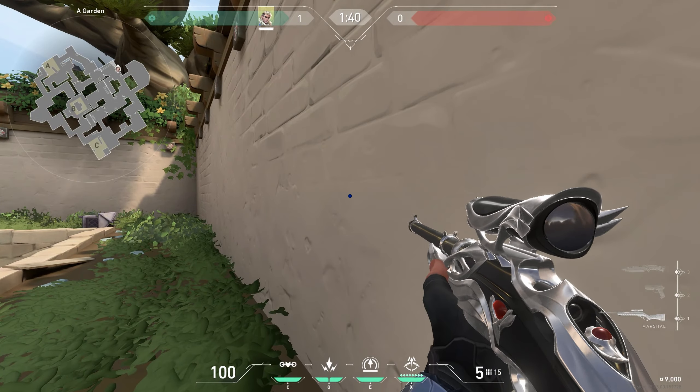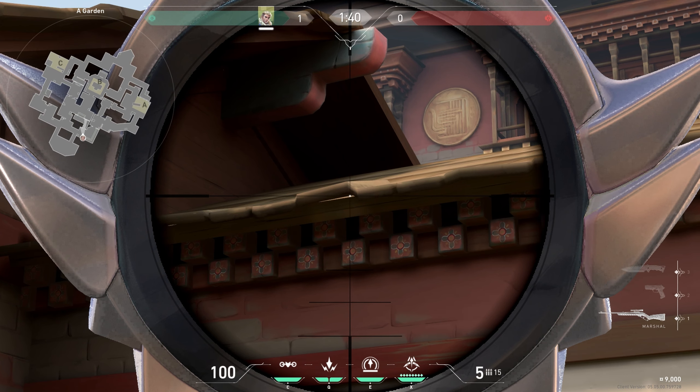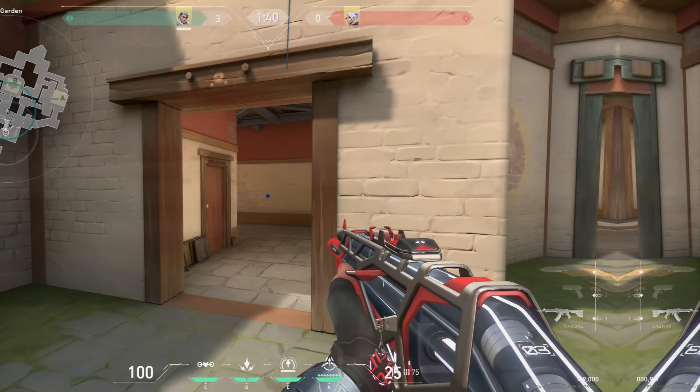First you jump here, then find this line and put your charge point to it, go up just a few pixels and do one bar. Use this arrow if you think someone pushed middle and get wallbang kills like this.